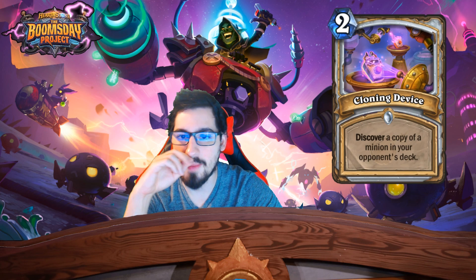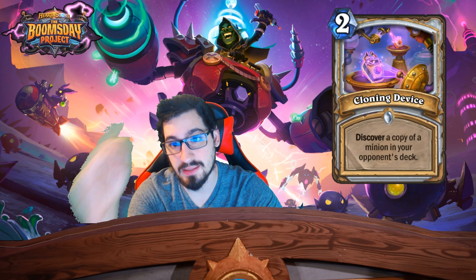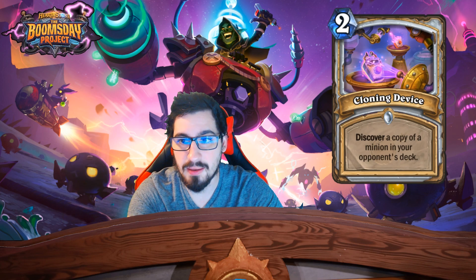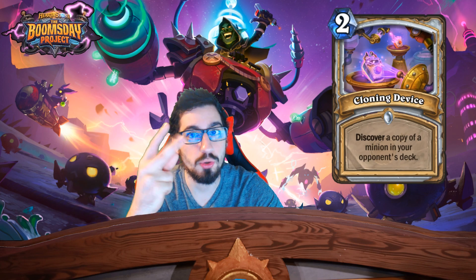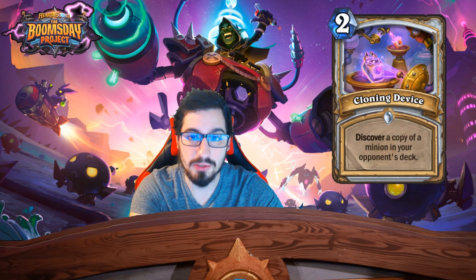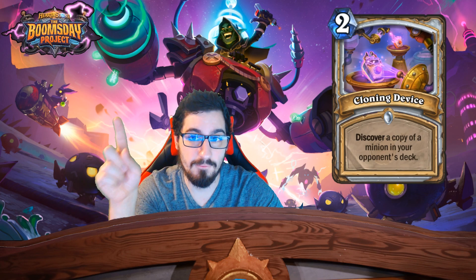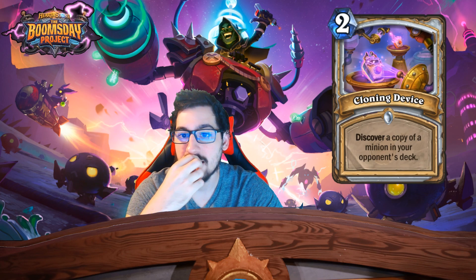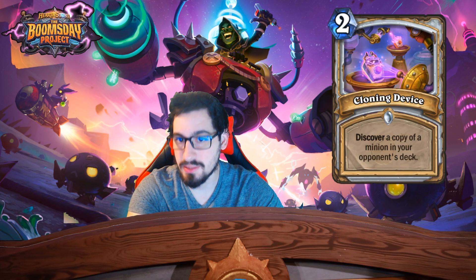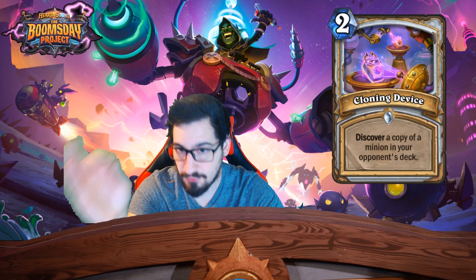Think about how broken Drakonid Operative was — it was a five mana 5/6 Dragon that did this. So you're telling me that discovering a minion from your opponent's deck is worth two mana? That means Drakonid Operative was basically a three mana 5/6 Dragon — one of the most broken cards in the game.